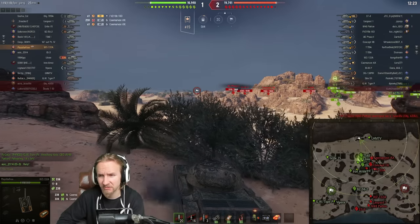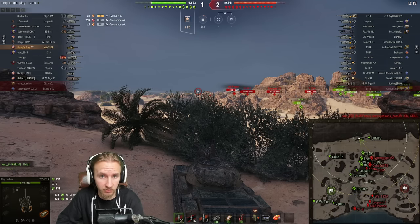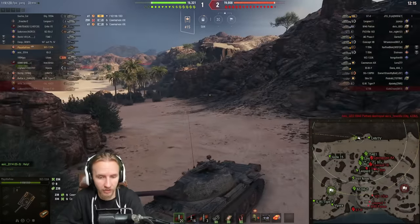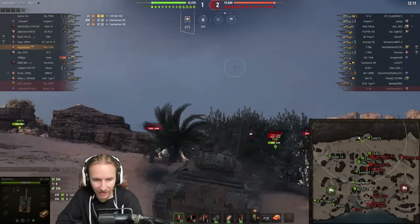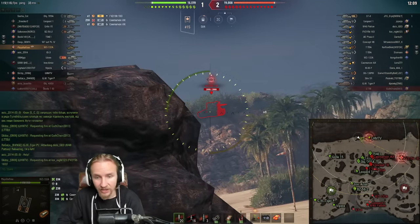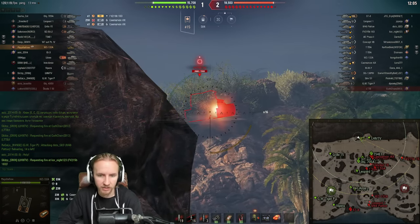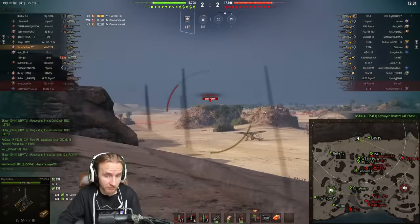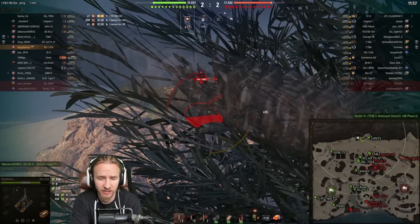When I'm playing something like an autoloader or a Maus, it's not really the biggest deal. The premium consumable doesn't make my armor thicker, nor does it reduce the intraclip reload on an autoloader. However, on a light tank, that view range, the gun handling, the accuracy, the aim time — everything just seems to feel so much worse. And when you're a tank that can do it all, like light tanks and medium tanks can, without the premium consumable, it feels awful for these cyclical guns.